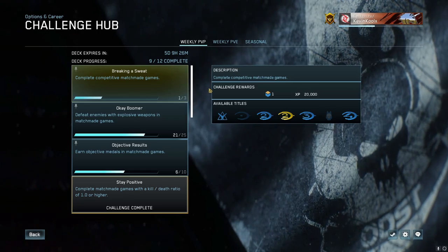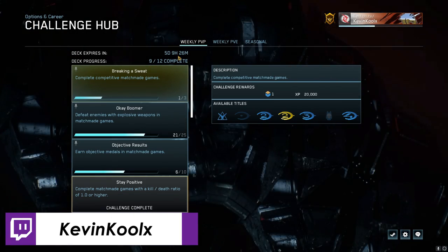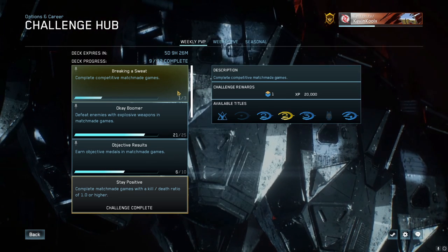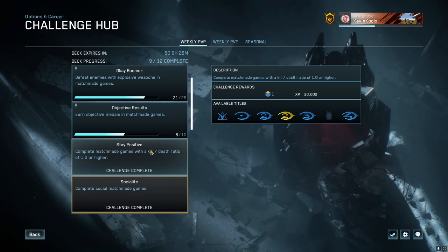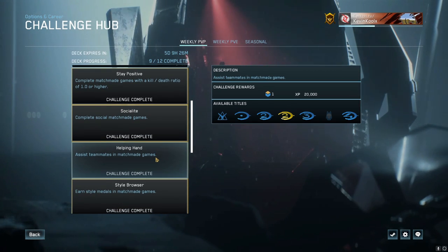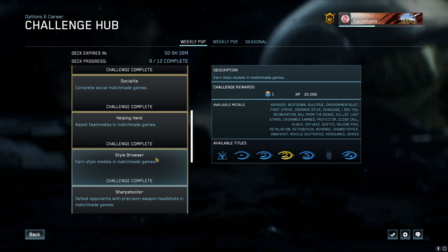Let's focus on the weekly challenges, as those are the most time-sensitive ones. For PvP, you earn one season point for Breaking a Sweat — fighting three matches in competitive ranked modes, which can be kind of difficult at times. You also have Staying Positive — go positive for a certain amount of matches — Socialite — play a certain amount of social games — Helping Hand — assist teammates in matchmade games — and Style Browser — earn different kinds of style medals while playing.